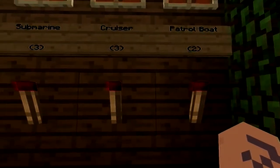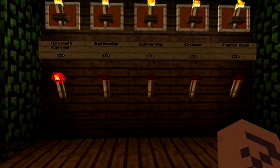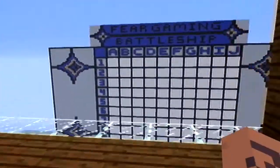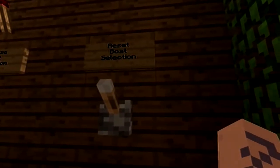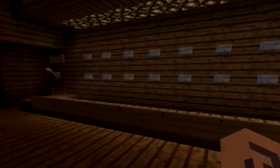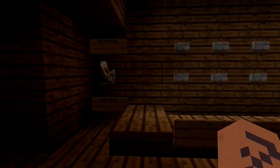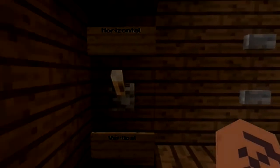These numbers that you see underneath are the associated number of cells that go along with that boat. Our aircraft carrier — that's the one that's lit up — that's the boat we're having to put down right now. It has five cells, so we have to expect to put five cells on the board. We have a submit button, a reset boat selection in case you don't like the way you laid things out, and finalize boat selection. This is our horizontal and vertical switch and all of our coordinates.